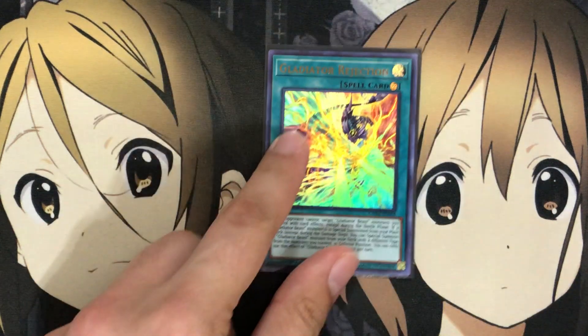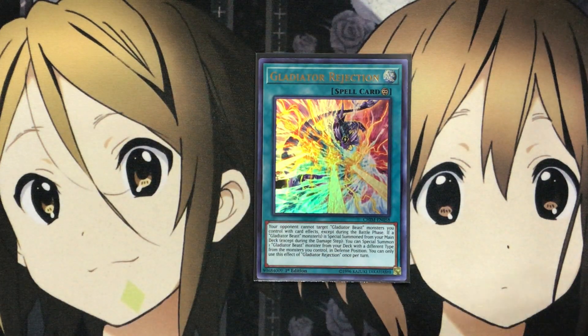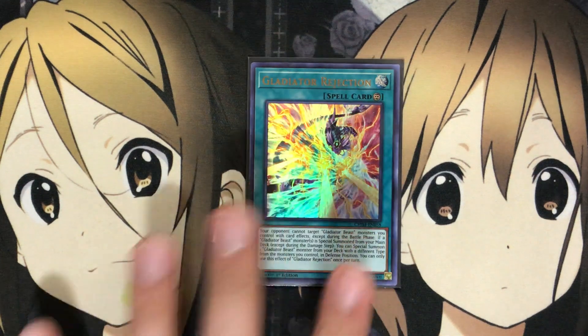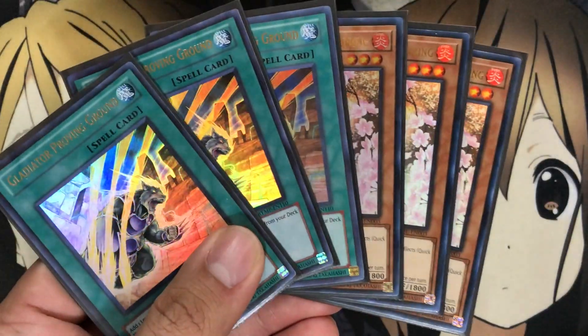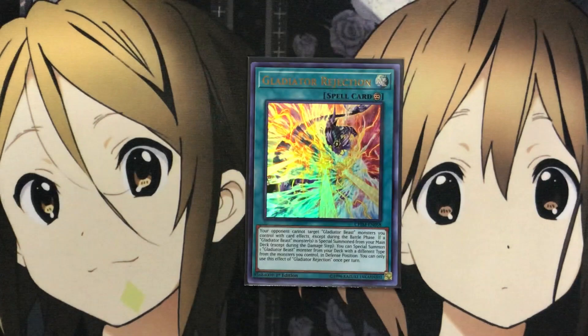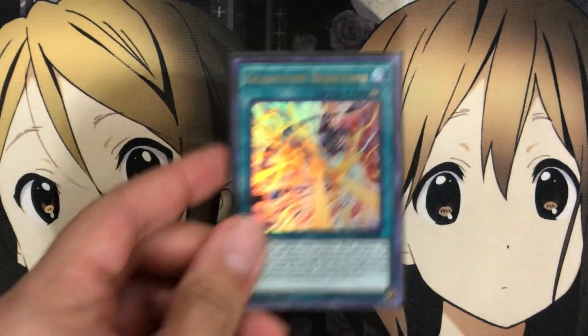I run one of the new Gladiator Rejection. I only run one because Test Panther is a searcher — when link summoned it adds a Gladiator Beast card. Gladiator Rejection is a continuous spell: your opponent cannot target Gladiator Beast monsters you control with card effects except during the battle phase, and if a Gladiator Beast monster is special summoned from your main deck, you can special summon one Gladiator Beast monster from your deck with a different type, once per turn. If you want more copies, the Gladiator's Proving Ground and Ash Blossom spots are where I'd make room.